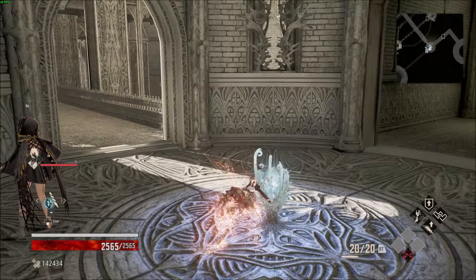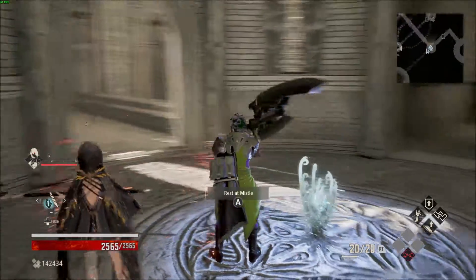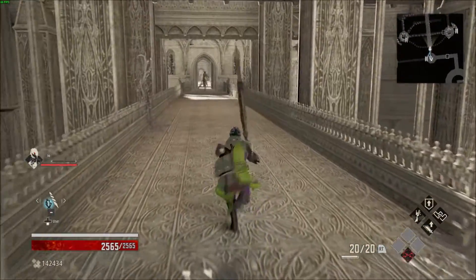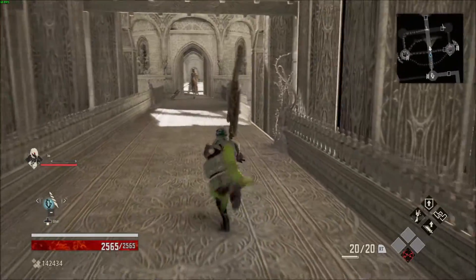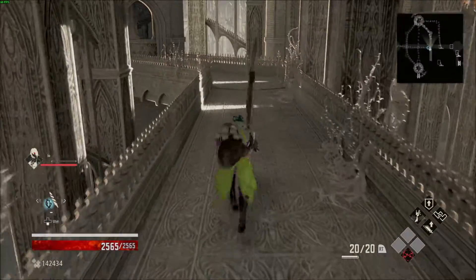Hey guys, so what you want to do is go to the gated room, missile — just teleport in there — and head down the hallway with the one patrolling enemy in it. Then instead of fighting that, you just drop down to the right up ahead, like I'm about to do here, and then immediately turn around.